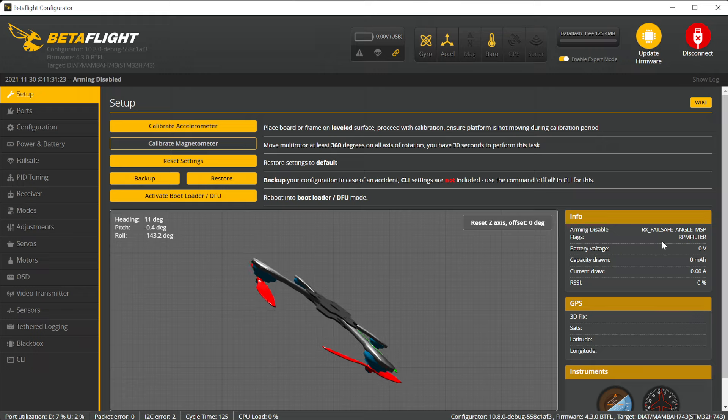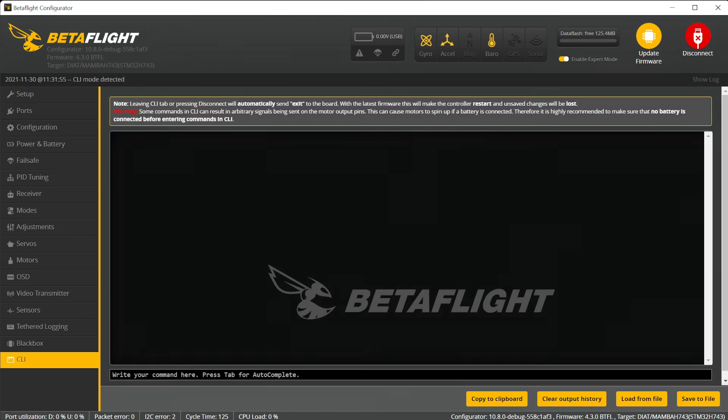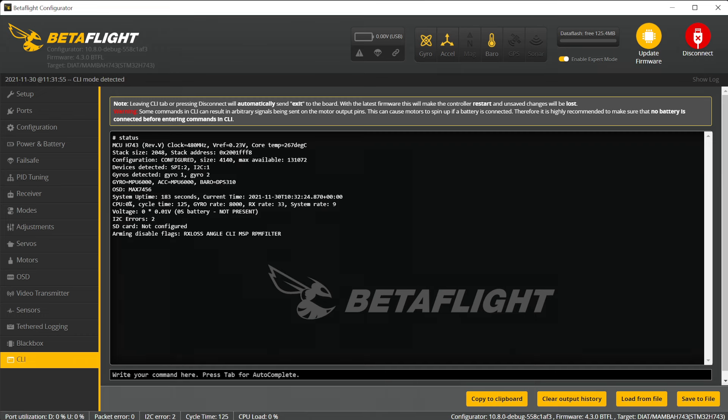In this case it's about failsafe, angle, MSP, and the RPM filter. The alternate way of doing so is to go to the CLI and type 'status'. After this, Betaflight will give you one more time exactly the same list of the reasons.